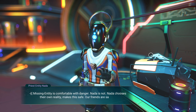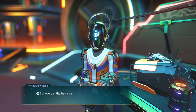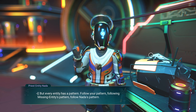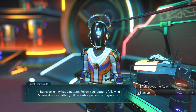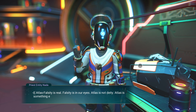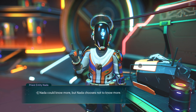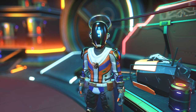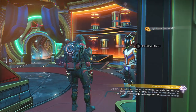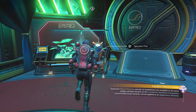Nata says: 'Missing entity is comfortable with danger. Nata is not. Nata chooses their own reality, makes this safe. Every entity has a pattern — follow your pattern.' Asking about the Atlas: 'Atlas falsity is real — falsity is in our eyes. Atlas is not deity; Atlas is something else. But Atlas cannot choose how we see its pattern. Nata could know more, but chooses not to.' I keep saying 'he' but Nata we believe is more of a she, even though robotic — maybe it's an it.